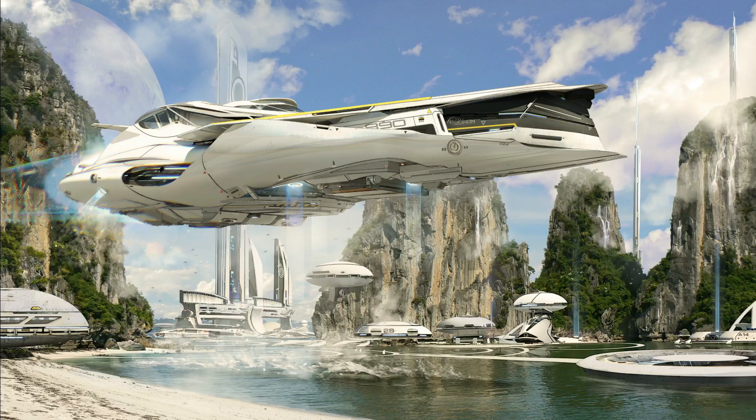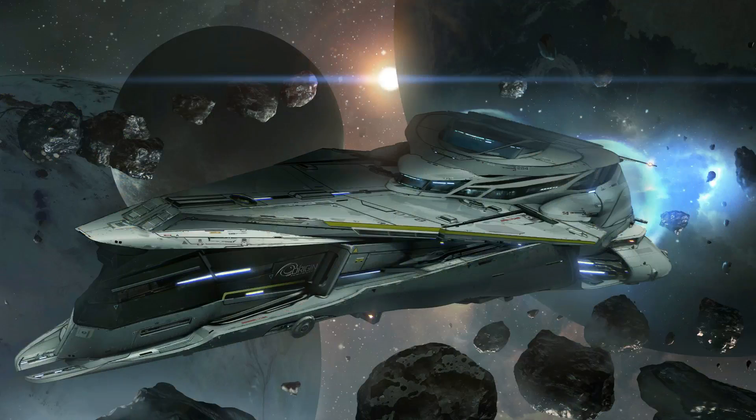Jumping into the future — into 2018 — let's talk about the 890 Jump. It is a luxury space yacht, perfect for passenger transport but also for other activities like exploration. Because of its great capabilities, it can be an excellent option for a player or a small group of friends that want to perform passenger transport or exploration in style in the verse. The work on the 890 Jump is planned to finish by March 23rd of 2018.